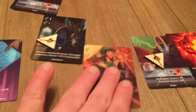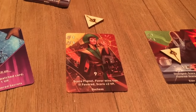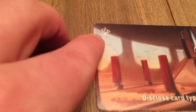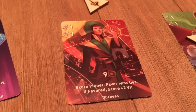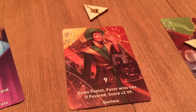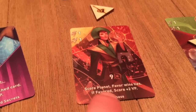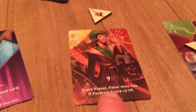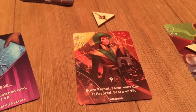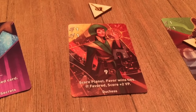There's also a negative event: whoever has the most favor loses two victory points. Then 'strongest' they claim poison — claim means you put the card in front of you and next round follow its instructions: next round you draft one fewer card. Let's pretend the assassin didn't kill the duchess. The duchess resolves at nine and says 'score planet,' which means you score the victory points shown in the top left corner — three victory points — favor wins ties. If you have two duchesses, whoever has the most favor across all their cards gets to go first, and only one duchess can score. As an added bonus, if they're also favored they score two more victory points. So if she were not assassinated, she would get three points for the capital plus two more for being favored — the duchess is very powerful.